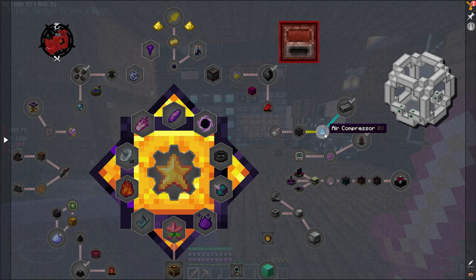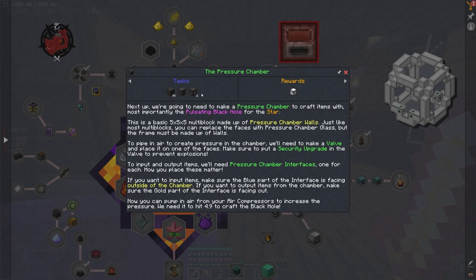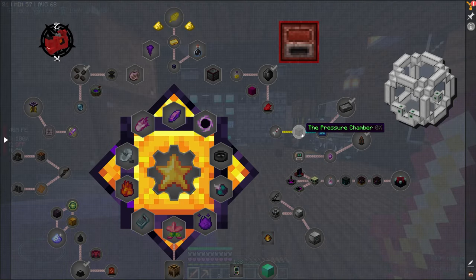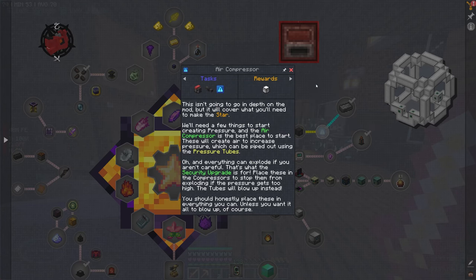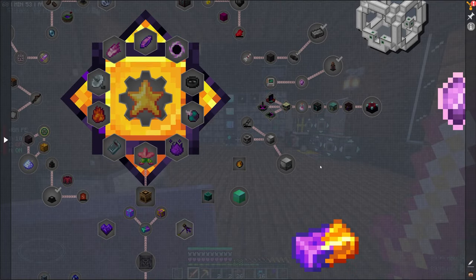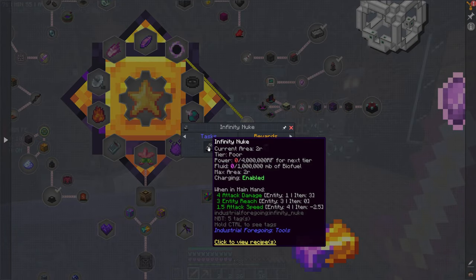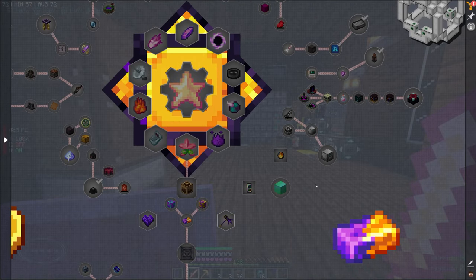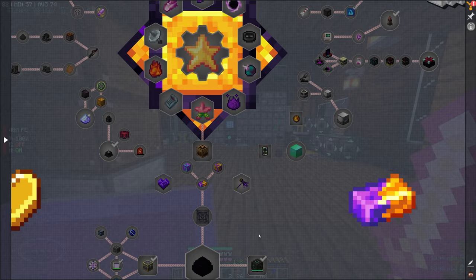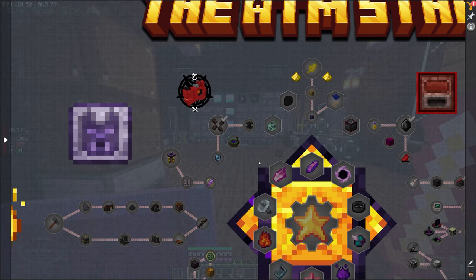We also need to make stuff with PneumaticCraft, which we've made a little bit, but we need an even bigger pressure chamber. There's an infinity nuke — I guess you charge it with more RF and it blows up. I don't even know about all that. Man, there are so many mods. There really is so much stuff and things.